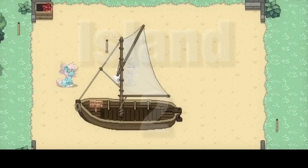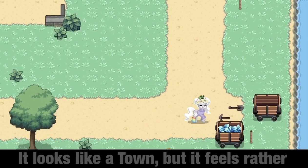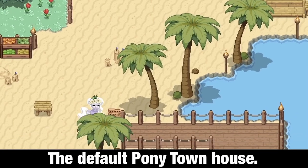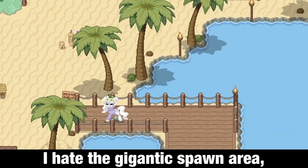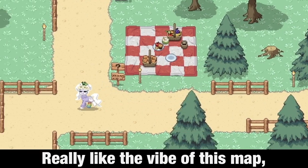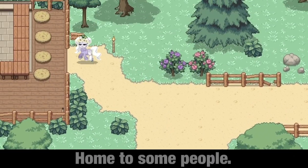Island number 2. Once again, I'm not too sure what this island is supposed to be. It looks like a town, but it feels rather lonely without any other houses other than the default pony town house. I hate the gigantic spawn area — it's useless and out of place — but I really like the vibe of this map. It feels good. I could definitely see this as a great town, home to some people.